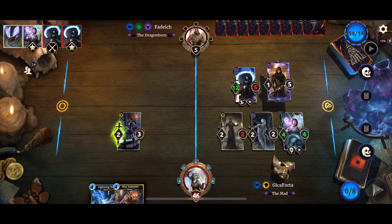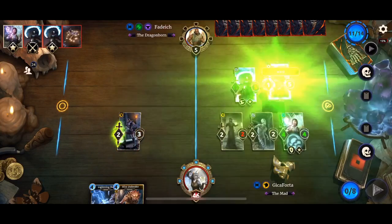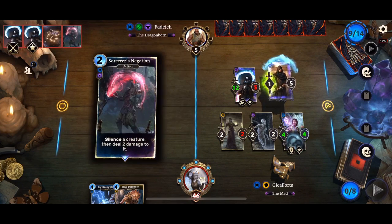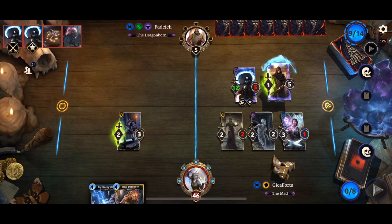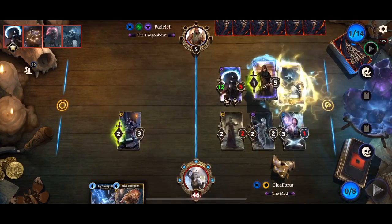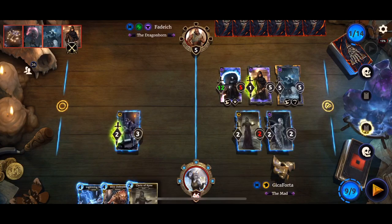Okay, makes sense. If any of my creatures are on the board at the end of this turn, the match is mine. I only need to deal one damage — this is a negation. Opponent is down to nine Magicka. We could see a guard in each lane. Skeletal Dragon — oh yeah! I can see the victory. Wasted too much Magicka there.